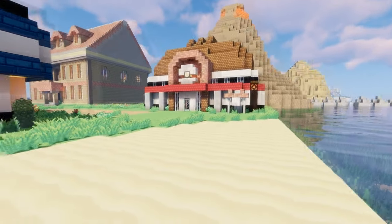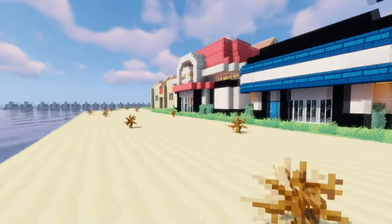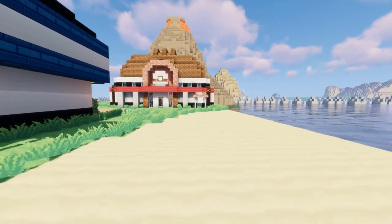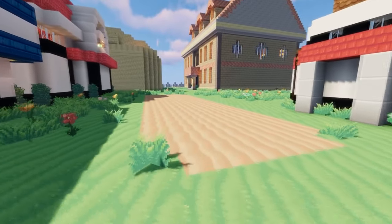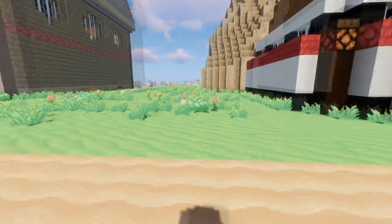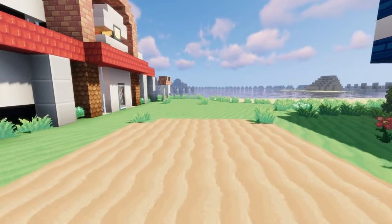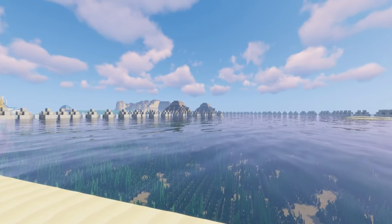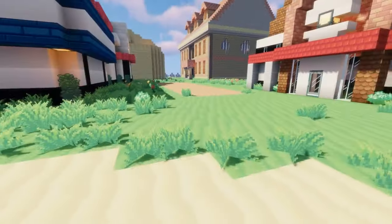This is Cinnabar Island currently. I preferably wanted to do it like the original Cinnabar Island, before the volcano erupted. I prefer that design — where in HeartGold and SoulSilver there was just a Pokemon Center and a volcano, and that was it. And if I can remember, it was Blaine, the gym leader, who actually moved to Seafoam Islands, which I didn't really want to do. I preferred to do it this way.